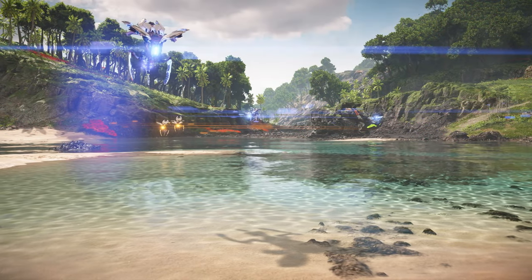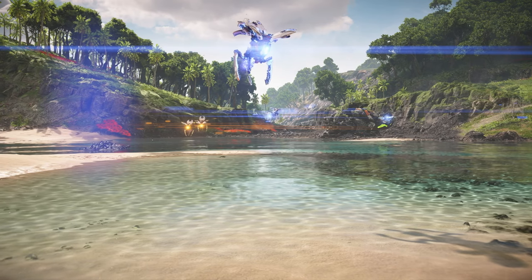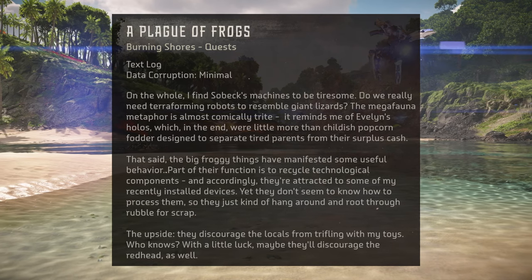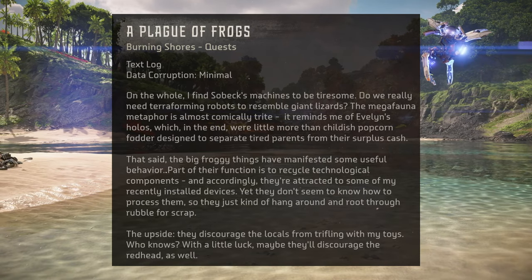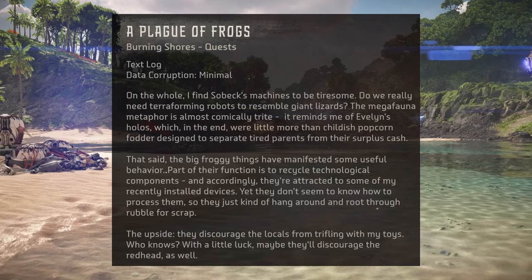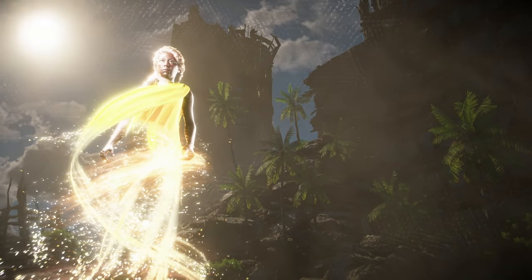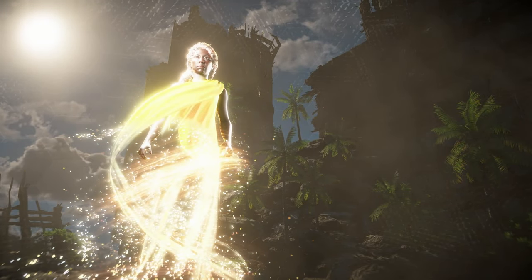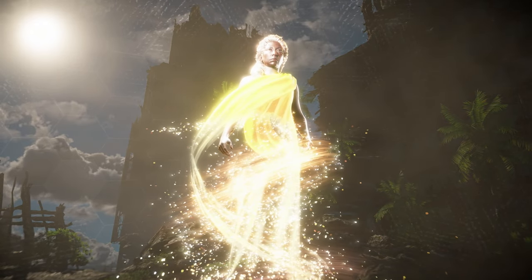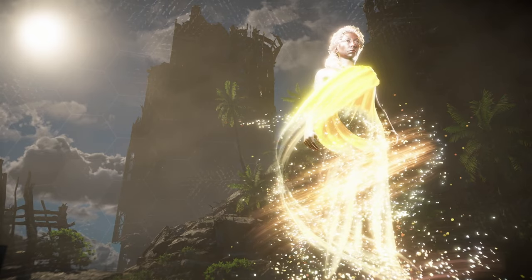One piece of evidence that might point to these machines being designed by Gaia can be found within the data point 'A Plague of Frogs.' Here, Walter Londra expresses that he finds Sobeck's machines to be tiresome, but does admit that the big froggy ones manifested some useful behavior towards his goals at the time. Could this be hinting towards these three being some of Gaia's initial designs? Maybe. Or it could simply be a generalization made by someone without a total understanding of ZD's systems.